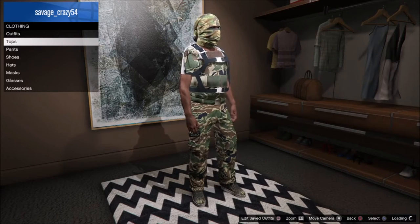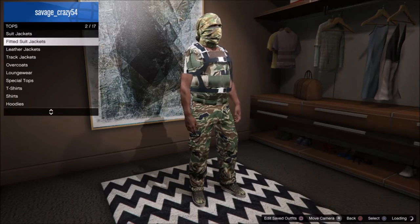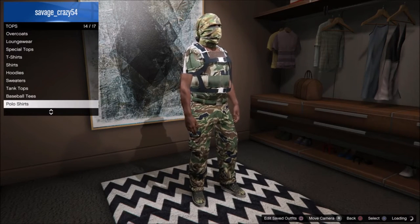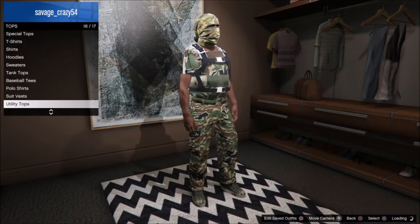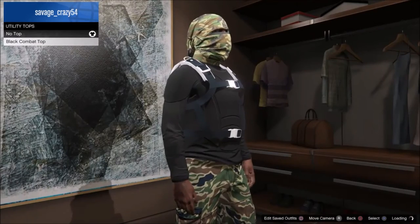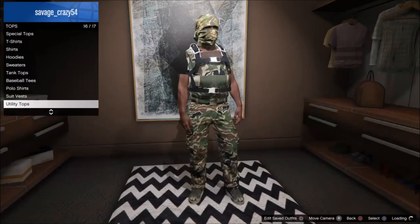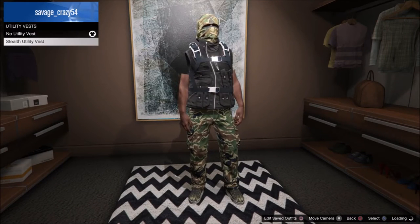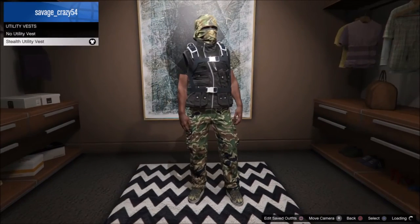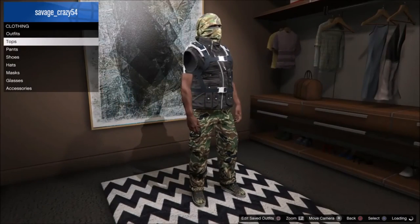Glitch number two. First what you're gonna do is go on top, then go to utility vest. You're gonna wear not that utility vest — wear the other one. I forgot the name, but once I get there you'll see it — the stealth utility vest. Put it on, then you want to put on the green turtleneck.